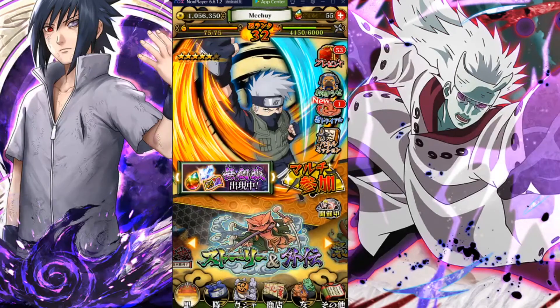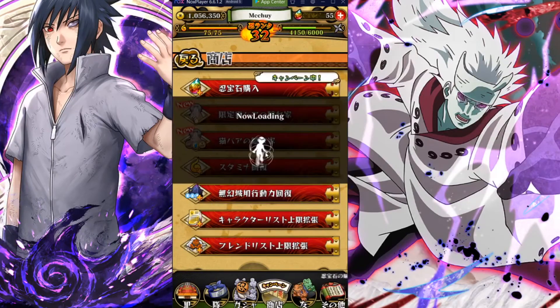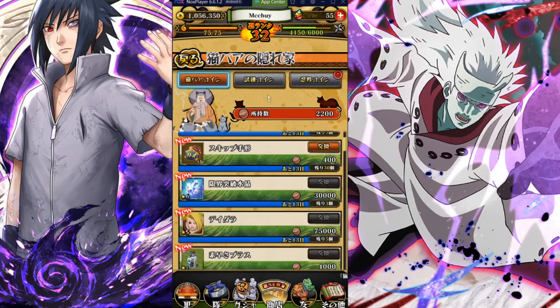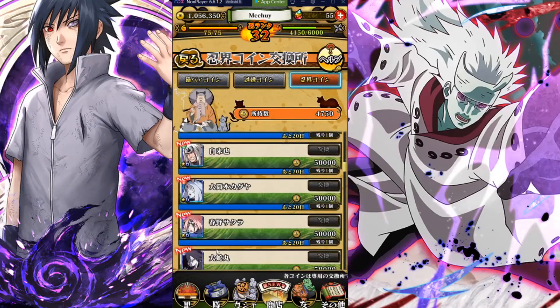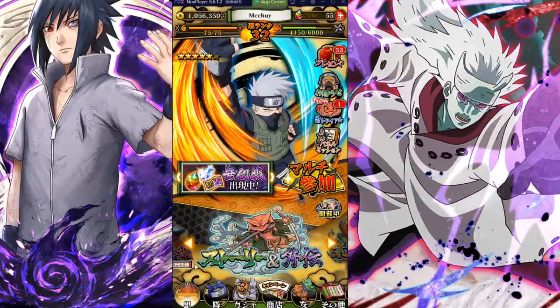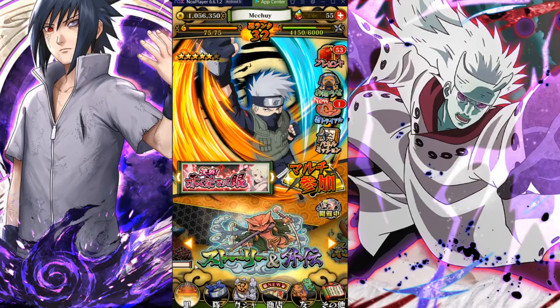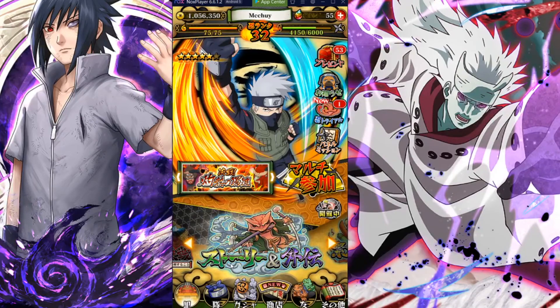That's everything on JP. The clash coins and trial coins shops look the same — nothing has reset. Everything is pretty much the same except the new banner and Phantom Castle. If you want to hear my opinion on whether you should summon on the new banner, stay tuned for that video. Thank you guys for watching — if you enjoyed, please leave a like and subscribe, and I'll see you guys in the next video!